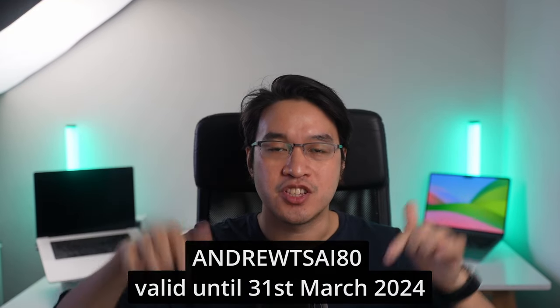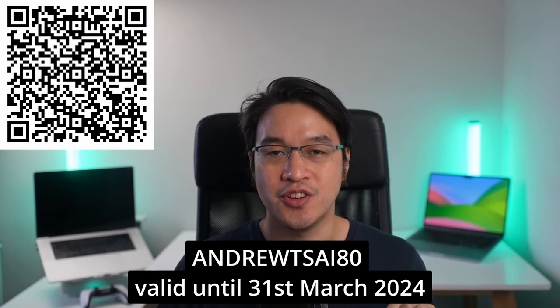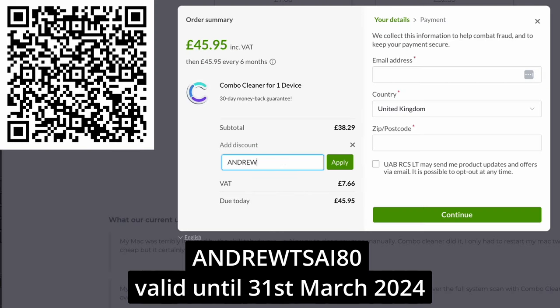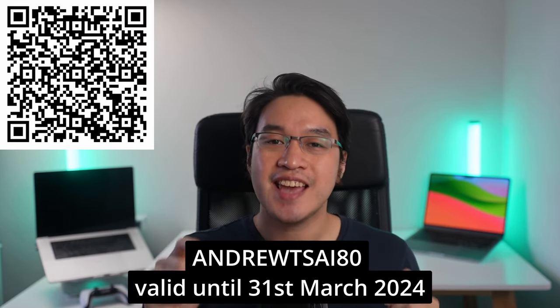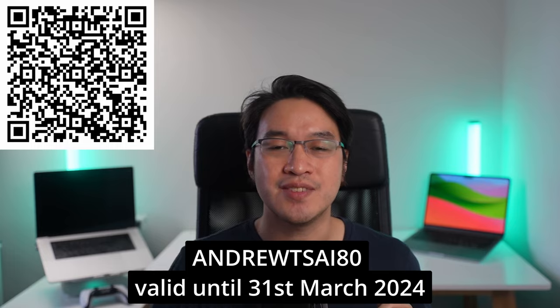Combo Cleaner works on your portable MacBook or desktop Mac, and it also works on Windows, Android, and iPhones too. Click the link at the top of the description or scan the QR code on screen, and use promo code ANDRUIDSHI80 for a huge 80% discount. This coupon code will only be valid until the end of March, so make sure to use it right now. Thanks to Combo Cleaner for sponsoring this video.